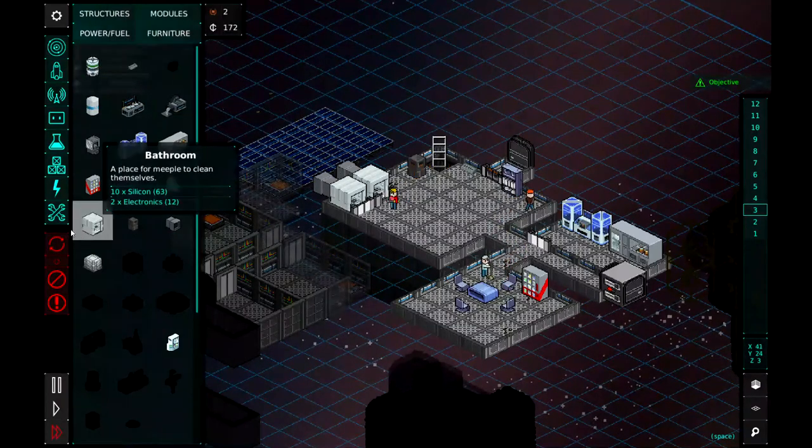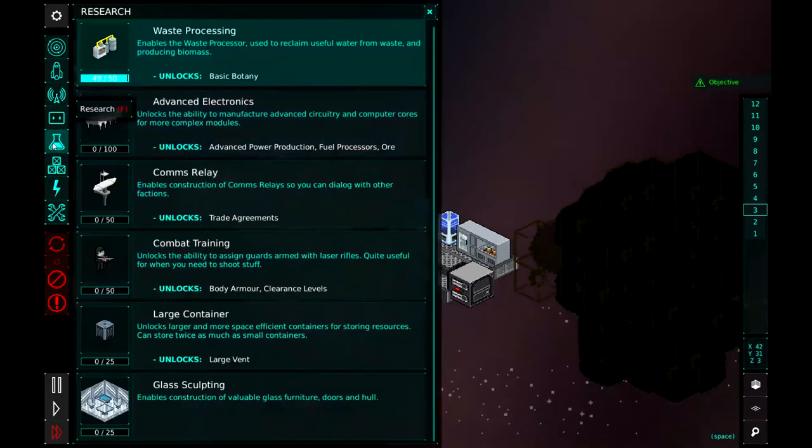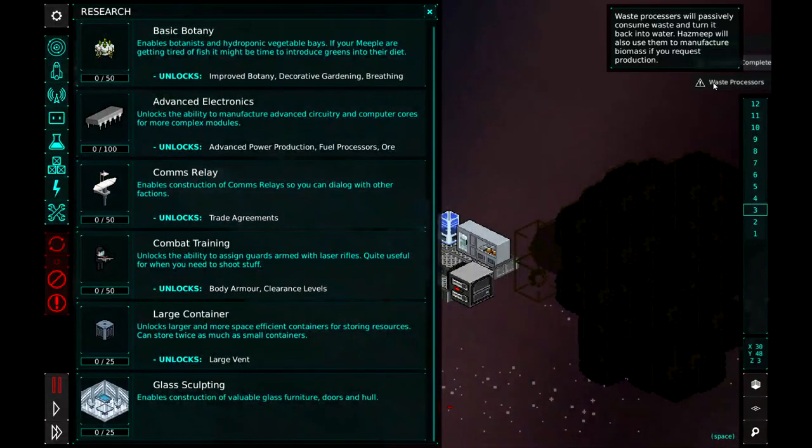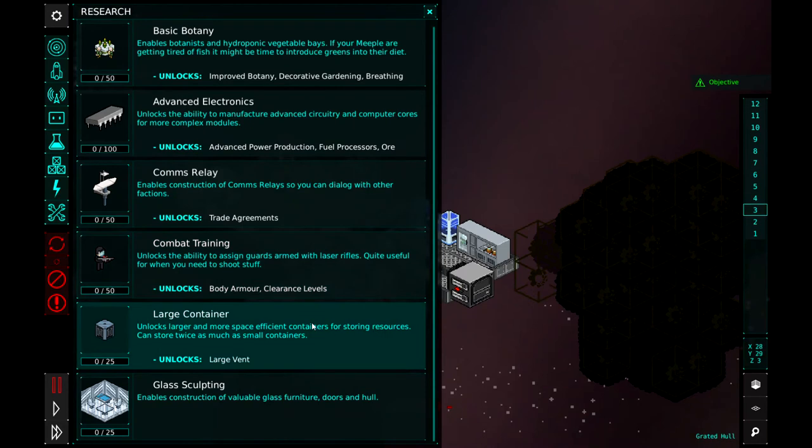I think we've kind of hit on everything. How are we doing on our research? Almost done — 49 out of 50. Here we go. The hazmeep has landed. 'Everybody poops, Captain. That is why waste management is essential to understand and why hazmeeps are important members of your crew. Hazmeeps can work the waste processing machine to produce biomass, an essential component for botany. Hazmeeps are the only crew members equipped with environmental protection suits — and they're in a lovely shade of periwinkle.' That's why I went ahead and built that sixth bedroom — we're already ready for him. We got the waste processor researched. Now let's select new research — our goal is to keep building the station, so I'm going to do large container next. Click on that so they start researching it.